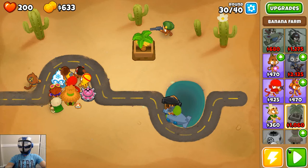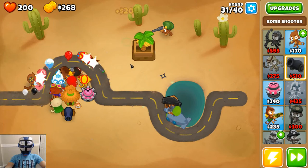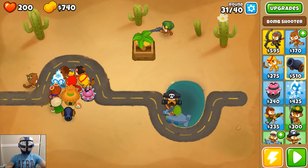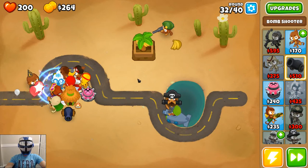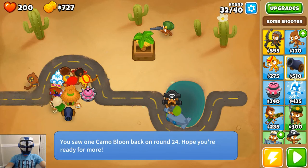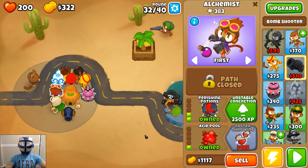We don't have a bomb tower yet — what am I doing! Do we have enough money? Yes we do, so let's get him out there, right about there. These only give you 20 now — that's different, they used to be 40. Let's upgrade this guy. What does this do? Faster acid and potions, all offensive potions strip fortified properties off of lead and shrimp, and greatly increase damage. I like that one!